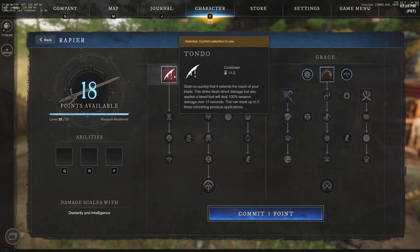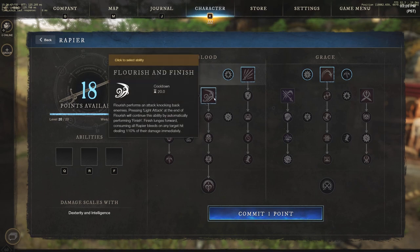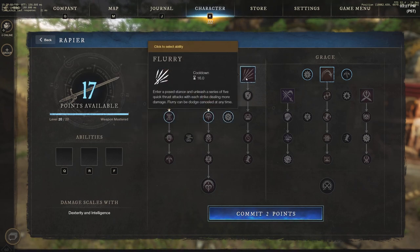Starting with Tondo: slashes so quickly that it extends the reach of your blade. The strike deals direct damage but also applies a bleed that will deal 100 weapon damage over 12 seconds — this can stack up to three times, refreshing previous applications. We also have Flourish and Finish: Flourish performs an attack knocking back enemies, and pressing light attack at the end will perform Finish, which lunges forward consuming all rapier bleeds on any target hit, dealing 110% of their damage immediately.